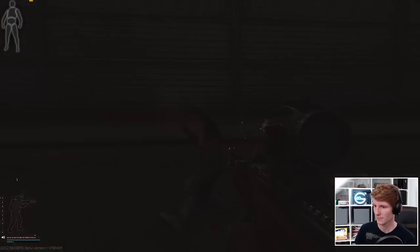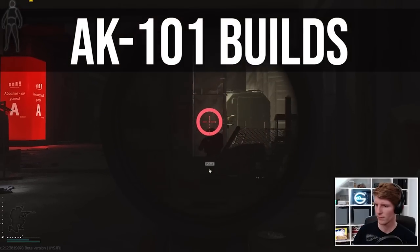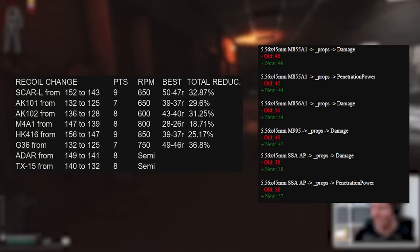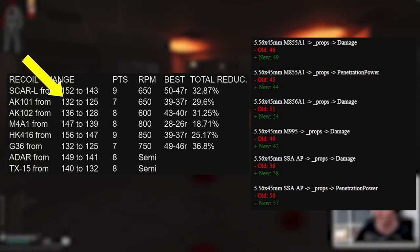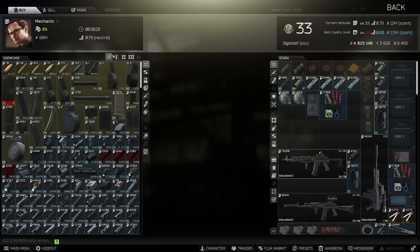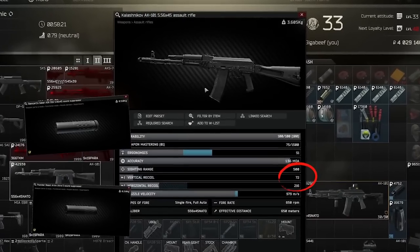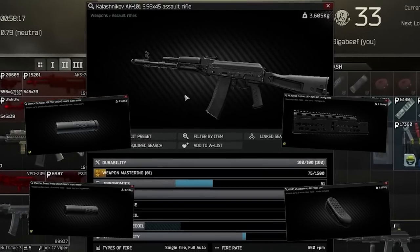Hello everyone, it's GigaBeef here, and today I'm going to show you why I think the AK-101 is one of the ultimate mid-game weapons for 12-12-30. Recently we've had a series of 5.56 buffs on both weapons and ammo which included the AK-101 as the primary 5.56 AK in Tarkov alongside the shorter AK-102. It has 72 recoil out of the box, which is getting really good, and this weapon effectively combines NATO 5.56 ammo and suppressors with relatively cheap AK-style modding, which gives us tons of options.